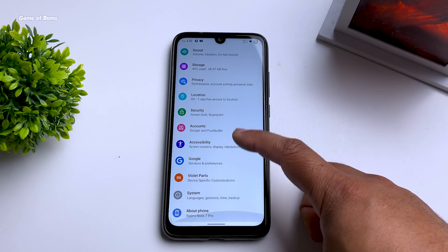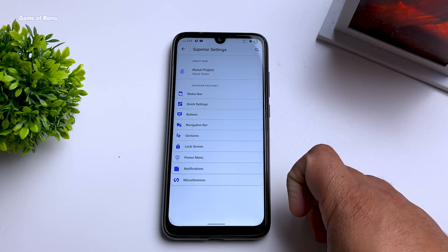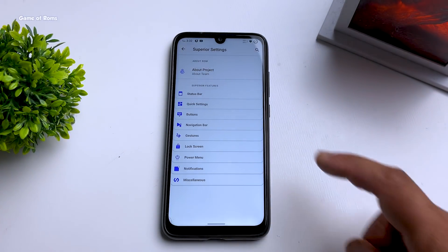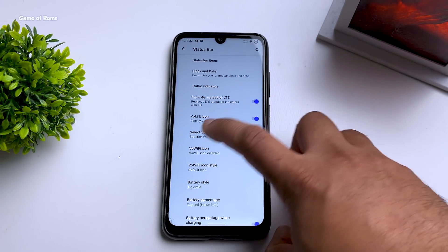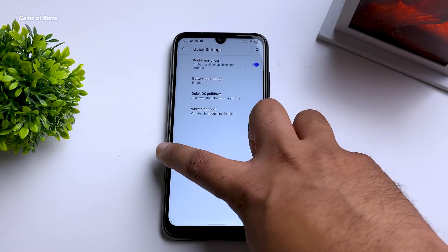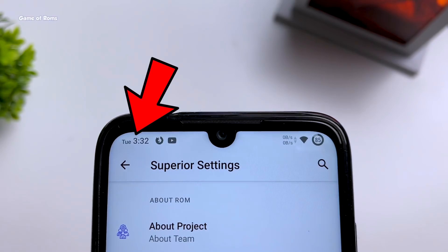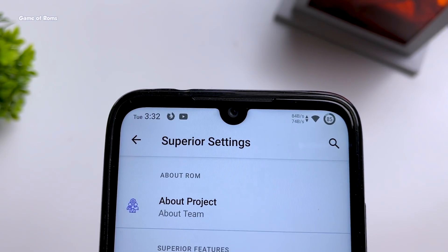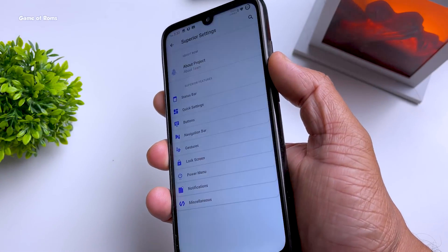All the features are found in the settings menu called Superior Goodies, where everything is neatly organized. You can even contact the ROM developer team if you have any problem. One of my favorite features is that you can put the date in the status bar, along with a network monitor. You can also change the battery icon, and if you don't want to use your power button to wake your phone, you can use the volume buttons.